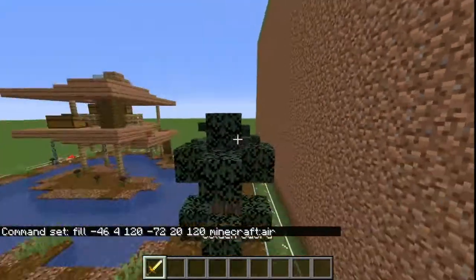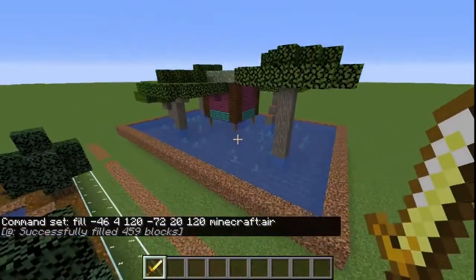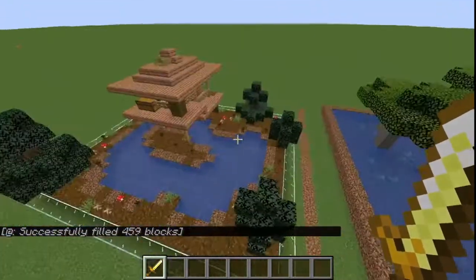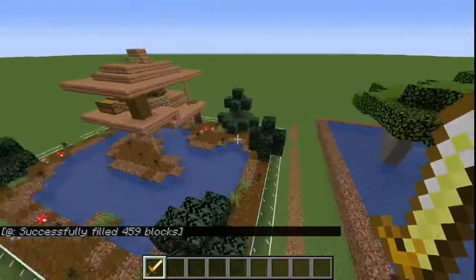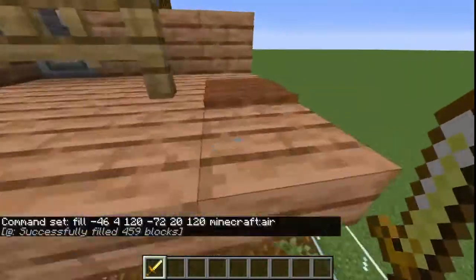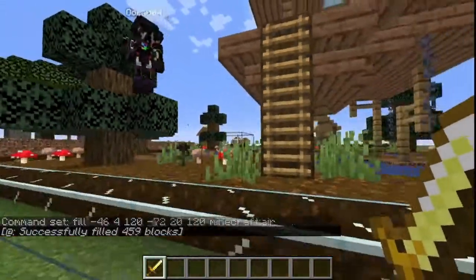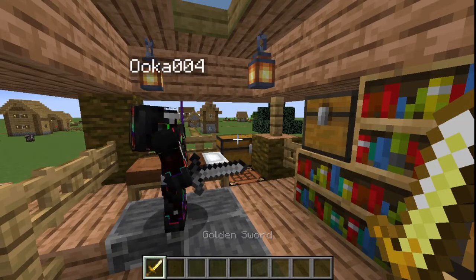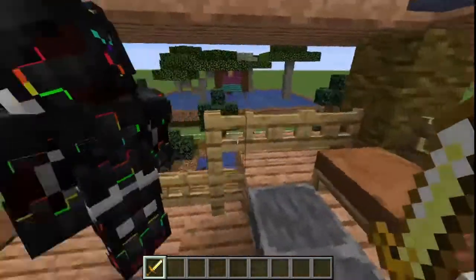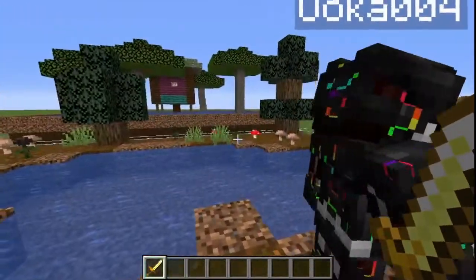Aye aye, Captain! Oh! Yours looks way cooler than mine. Mine looks like dirt. Alright, come over here — this is where you come into the house. Very fancy. Thank you. We've got a carpet even. Mine looks disgusting.